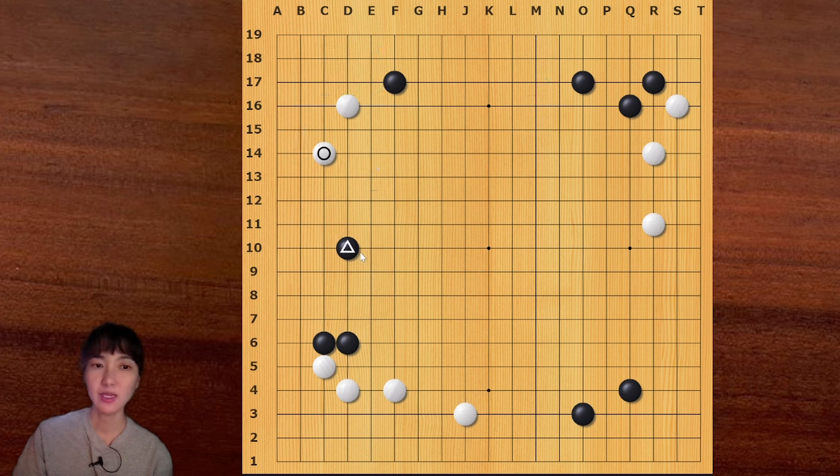This is one of the variations we can expect. When black has a stone here, this invasion is very powerful. White can block from this side, and when black slides, this is a very good move. If black pushes, then white can play like this.